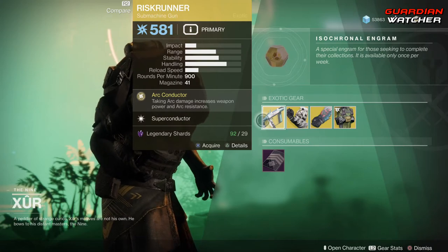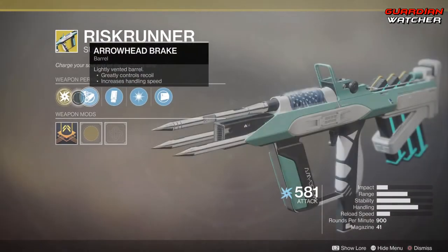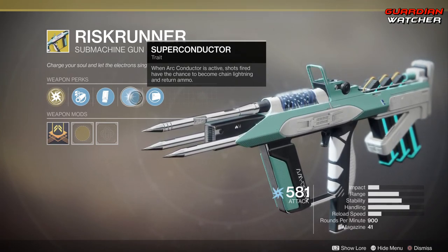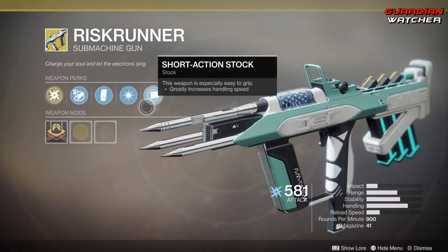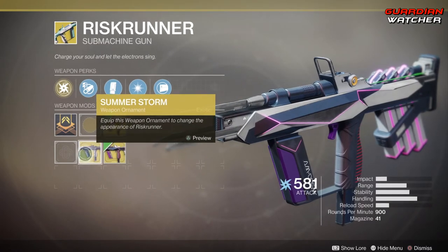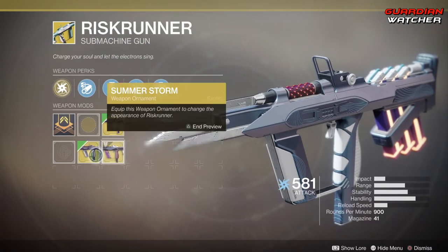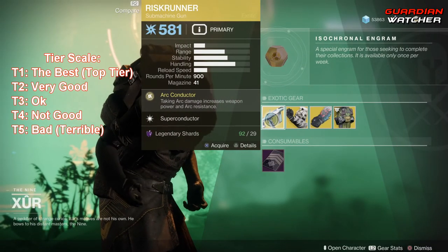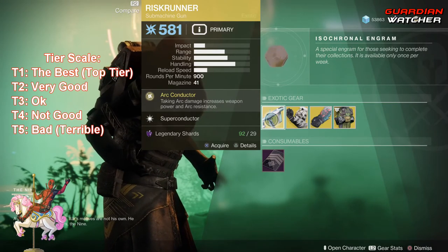As for the Risk Runner, the intrinsic perk is Arc Conductor — taking Arc Damage increases weapon power and Arc Resistance. Then we have Arrowhead Break, Extended Mag, Super Conductor — when Arc Conductor is active, shots fired have a chance to become Chain Lightning and return ammo. Then we have Short Attack Stop. This actually has two different ornaments: Electric Violet and Summer Storm. These ornaments do not come with the weapon but are available for it. The Risk Runner is a pretty decent weapon, definitely good in PvE — I'd give it a Tier 1.5 to Tier 2 in PvE, and probably a Tier 2 to 2.5 in PvP.